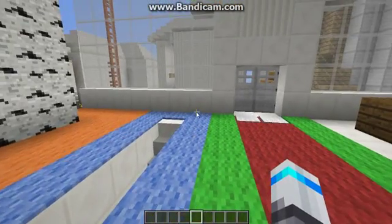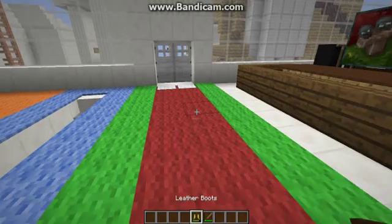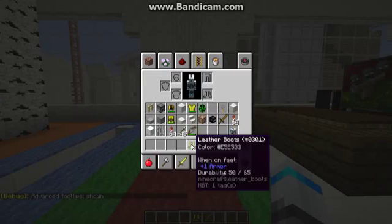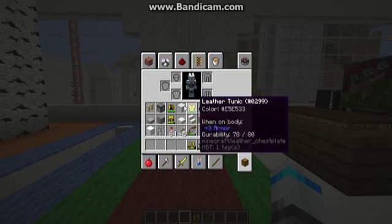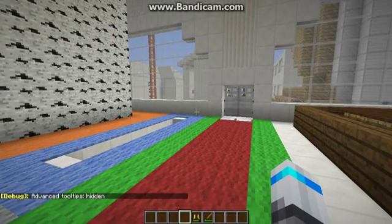Next one is F3H — this one's very useful, I usually keep it on. Let's say you want to know how much durability this sword has, or how to get it in a command. All you do is press F3 and H, and now the advanced tooltips are shown. It'll show durability — I can use this 57 more times. You can disable it by pressing F3H again.